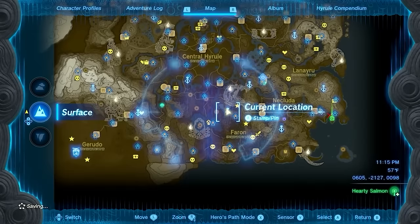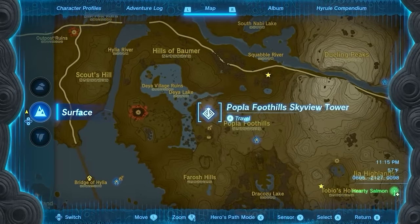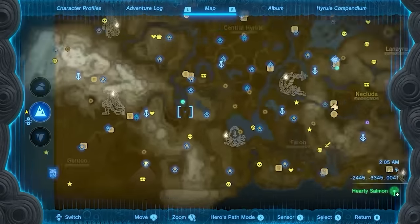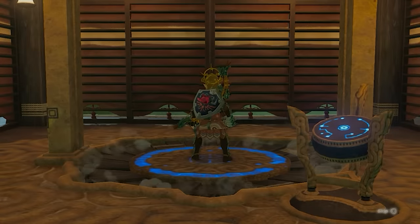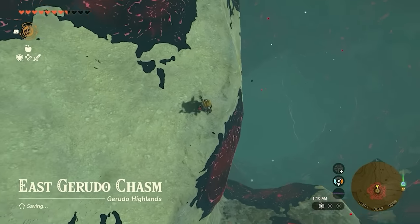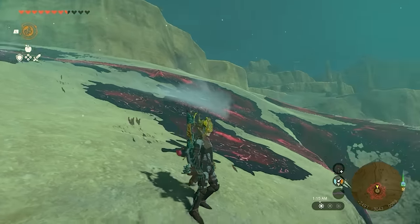If you're trying to locate this dragon, jump out of the Gerudo Canyon Skyview Tower and look around. If you don't see it, go to the Popla Foothill Skyview Tower, jump up and look around. You can also camp the East Gerudo Chasm to wait for it to come out.